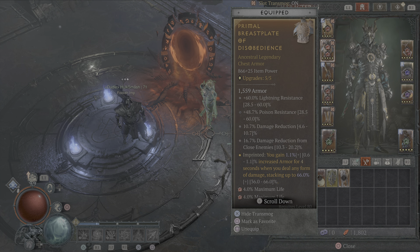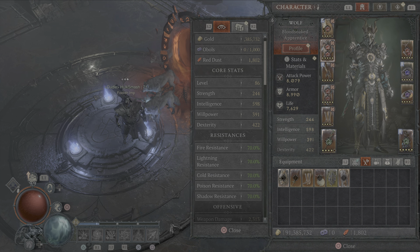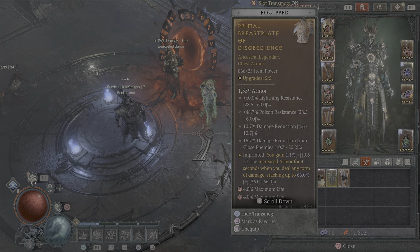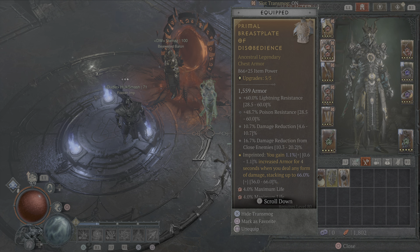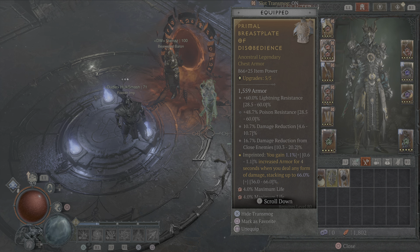On the chest, I've stuck with lightning resistance and poison resistance to cap those out - we're sitting at 70. I've also got damage reduction from close and some straight-up damage reduction. I'm using the Disobedience aspect on here - a god roll on that. I'd like to find something at a higher level but we're only level 86, we haven't gone all the way through yet.